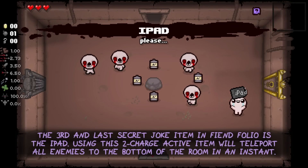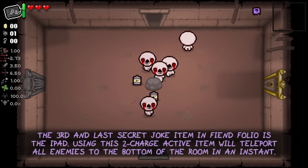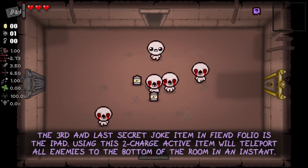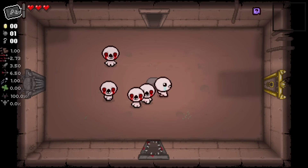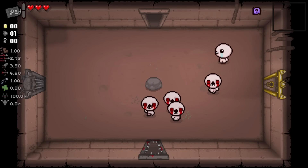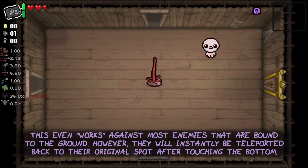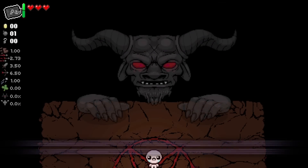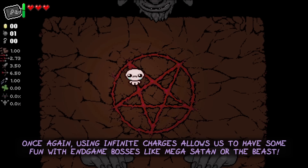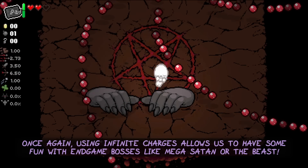The third and last secret joke item in Fiend Folio is the Eye Pet. Using this two-charge active item will teleport all enemies in the room to the bottom of that room in an instant. This even works against most enemies that are bound to the ground, though they will instantly be teleported back to their original spot after touching the bottom. Using infinite charges allows us to have some fun with endgame bosses like Mega Satan or the Beast.